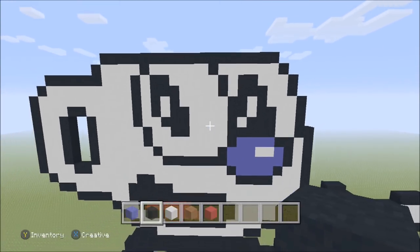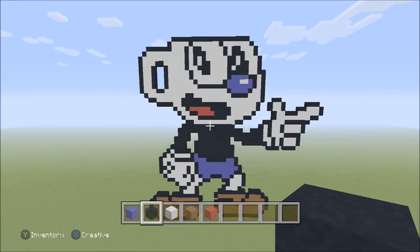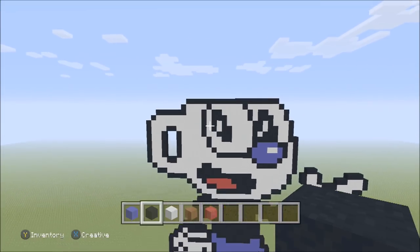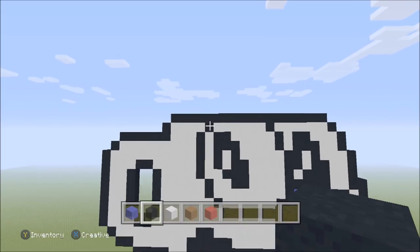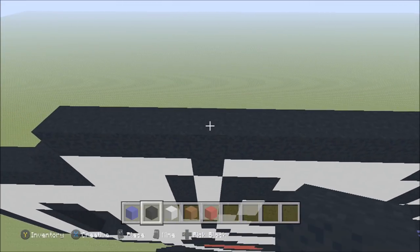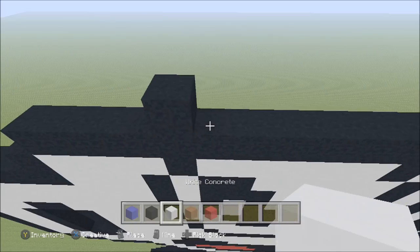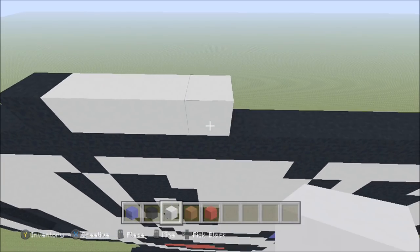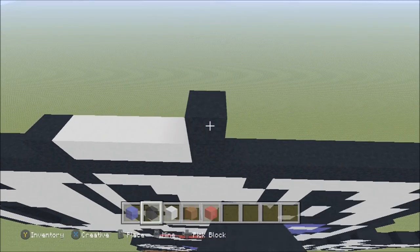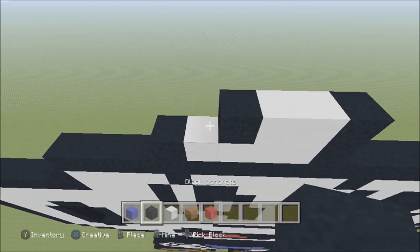The last thing we need to do is add the straw. We have this eye on the left hand side, and at the very top of it there's an individual black block on the left. Move directly above that, build up with a black. To the right add four white, then a black. Build up above that black with a black. To the left add two white, three black.